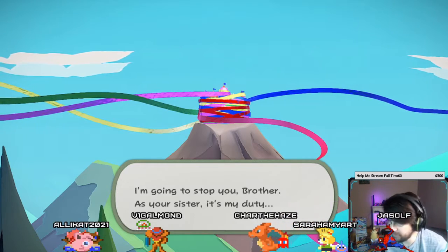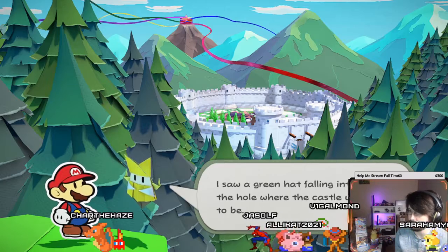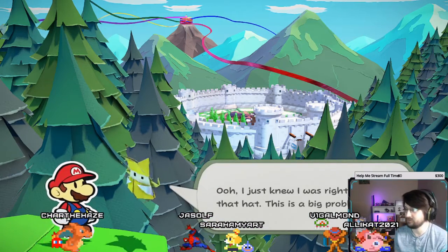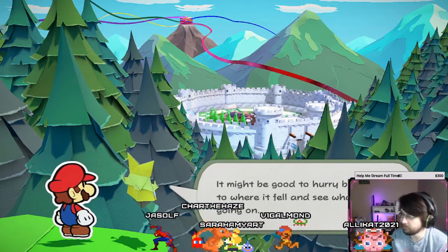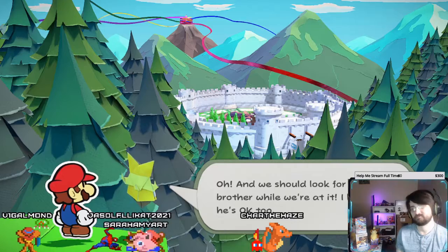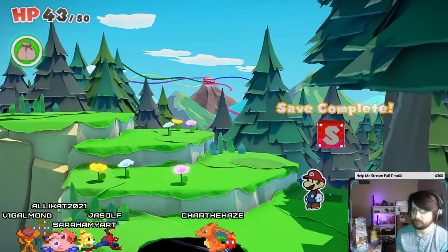I'm going to stop you, brother — as your sister, it's my duty. Oh, speaking of brothers, I saw a green hat falling into the hole where the castle used to be. I'm so sorry — that green hat was related to your hat, wasn't it? That's one way to say it I guess. Oh, I just knew I was right about that hat. This is a big problem. Might be good to hurry back to where it fell and see what's going on. We should look for your brother while we're at it — I hope he's okay too. The humor's getting me — it's so simple. I'm gonna have all these paper puns.